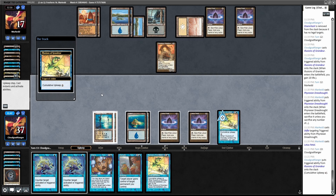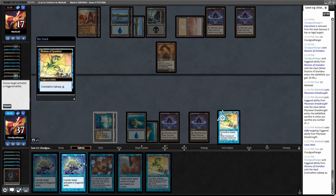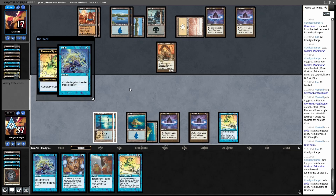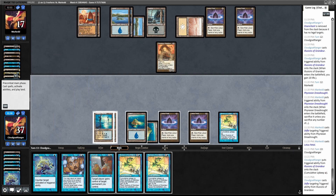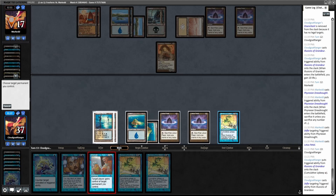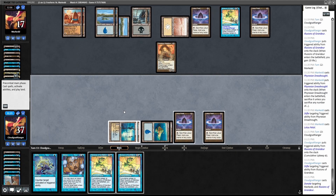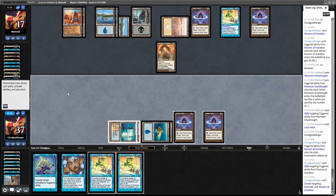A Stifle is probably worse than a Lotus Petal at this point. Okay, and now I'm going to try and Donate. Okay. He's got Illusions — okay. He's probably just going to Stifle the trigger when it leaves play though. He's paying this one — we only had to pay two; I thought he would have to pay four.